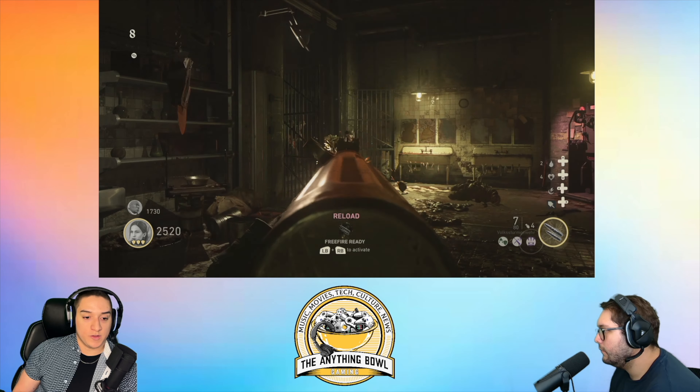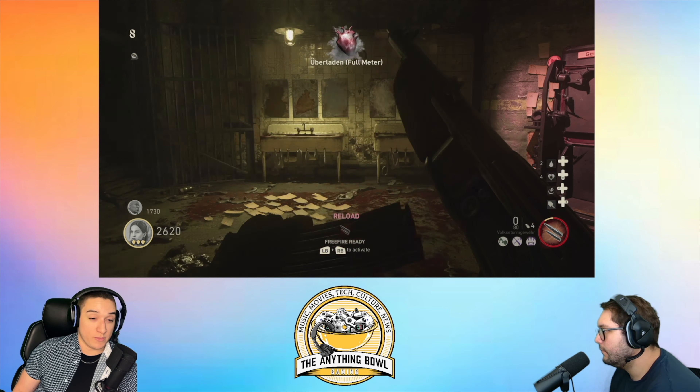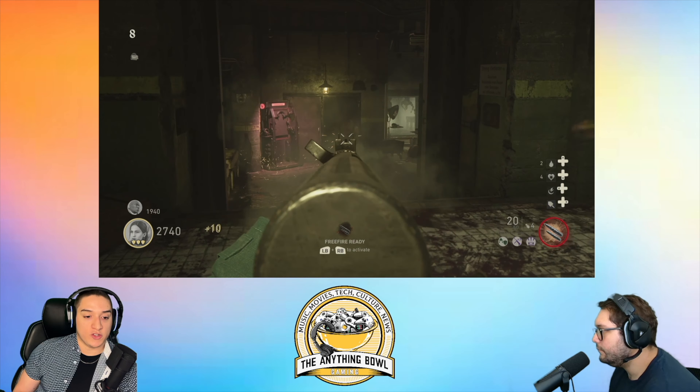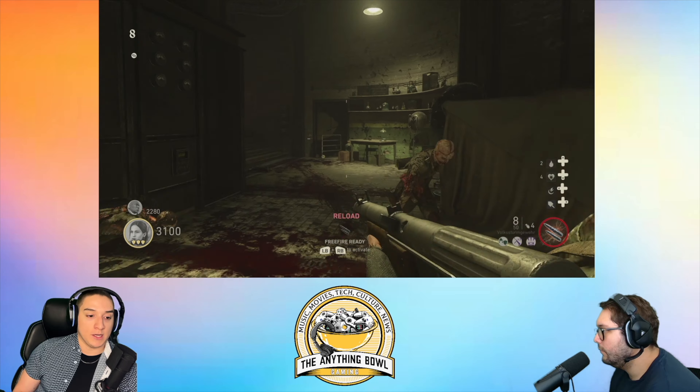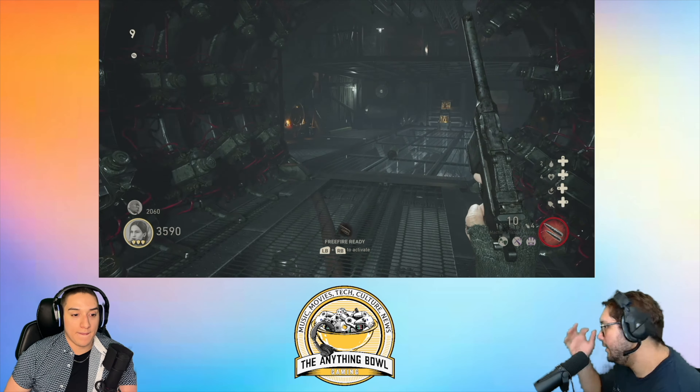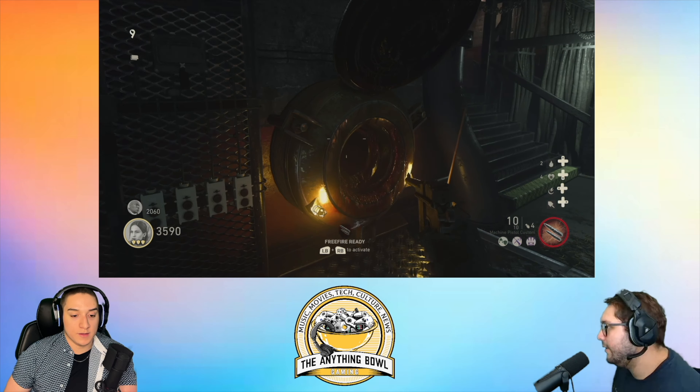I'm going to open up pack-a-punch so that way everything's prepared and ready. Then I'm going to continue the easter egg so we can get you the wonder weapon and you can see how mediocre it is. Time to get some perks and decent guns.